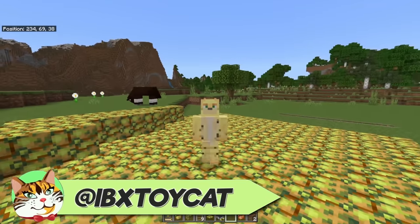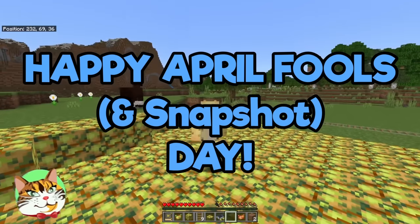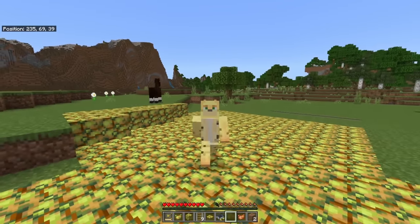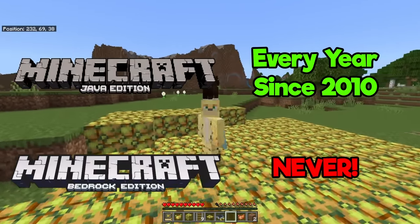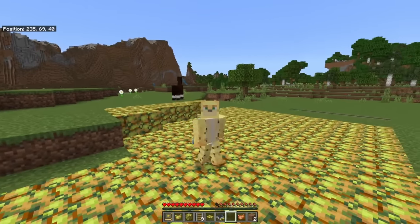Hello, I'm your host Toycat, and today Minecraft Java released a poison potato snapshot as part of Mojang's April Fool's joke. This is something we usually expect to see exclusively on Java — we've never seen any of these jokes translate over to Bedrock — but this year they did something different.